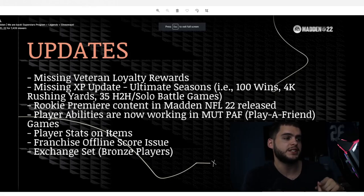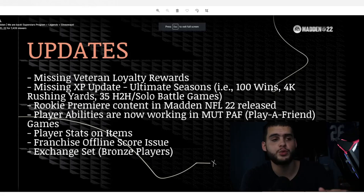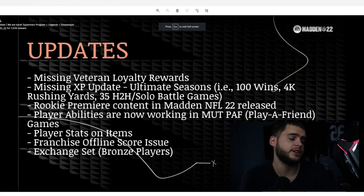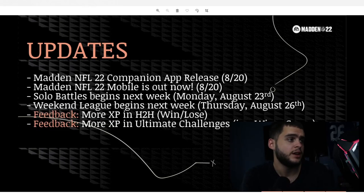Updates: missing veteran loyalty rewards are being addressed. Missing XP — some people playing games like 100-win objectives and 4K rushing yards weren't getting it; they will be retroactively sending that XP out. Rookie Premiere content has also been released. Player abilities are now working in Play a Friend, which wasn't working in solos either. Player stats on items are being fixed, along with franchise offline score and exchange sets.